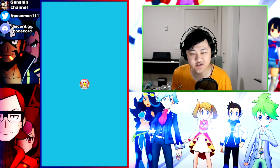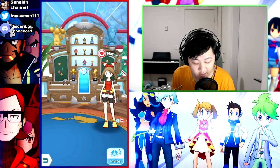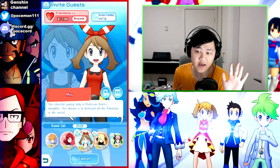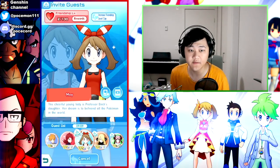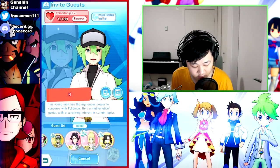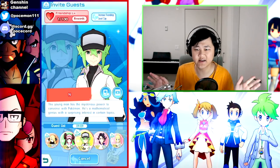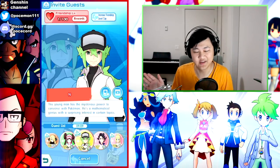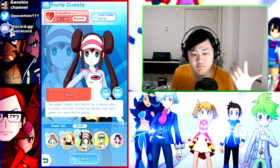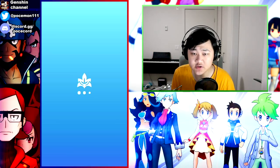To access the Trainer Lodge, click the icon on the bottom right of your screen. You can only have a maximum of five trainers in the lodge at once. If you want to invite someone else, cancel one invite first - none of their stats get reset, nothing happens. You can always cancel and reinvite with no consequences.